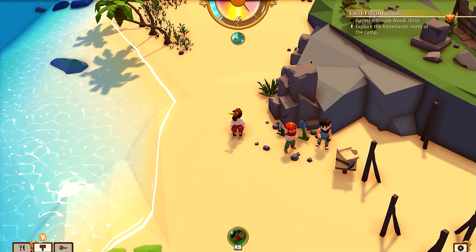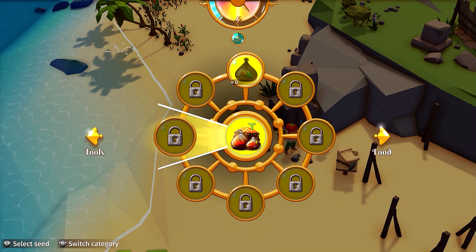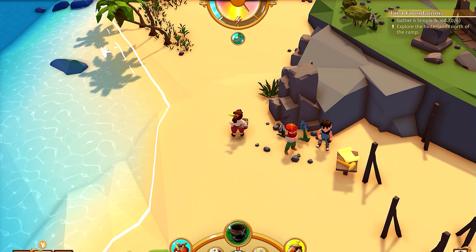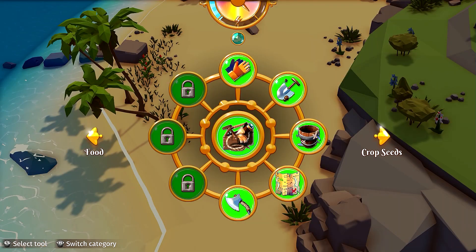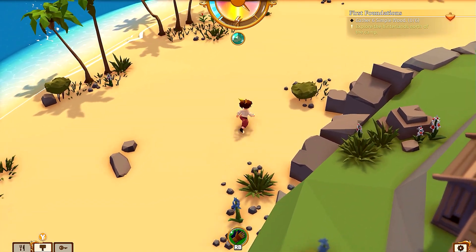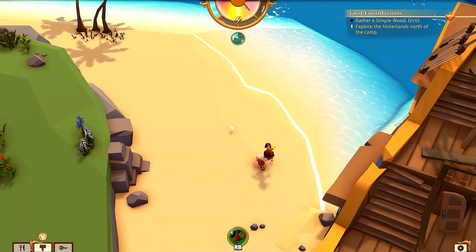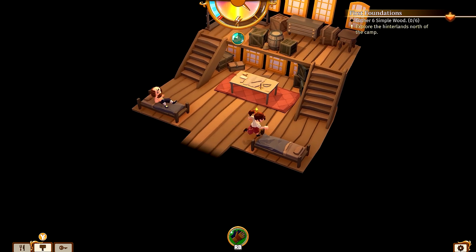My head feels better but I don't want to risk anything yet. Go find Fiola on the field — she has a task for me! Wait, let me just gather some simple wood first. How much do I have? I need to check my food too. Alright, let's go to sleep — I really need some rest. I have no idea what I pressed before. Gather six simple wood — night night everyone!